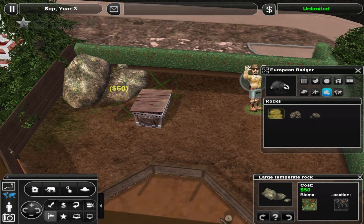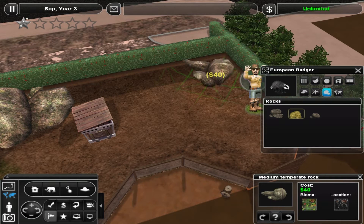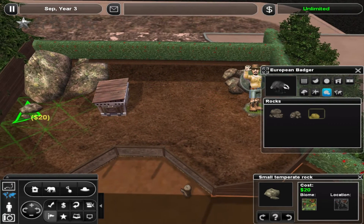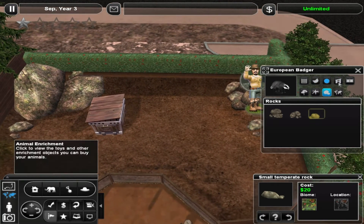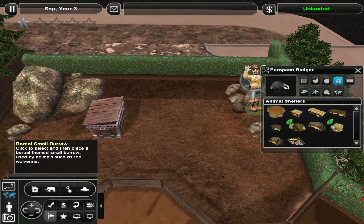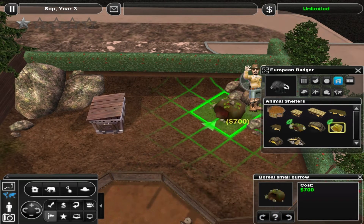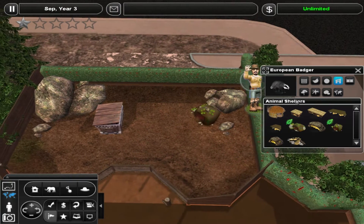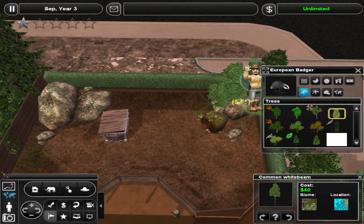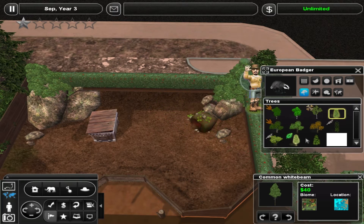We don't want too many rocks, but a nice background of rocks is not bad. It makes it feel very enclosed. There we go, that's pretty nice. I'm going to trust the badger not to break through that holly hedge there. Maybe a little small burrow would be nice for him, kind of in the rock a bit. For trees, we can have some more bushy trees in the background here, and they kind of blend with the hedge, which is nice.